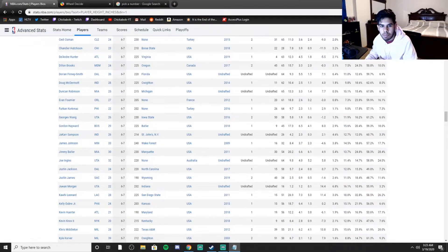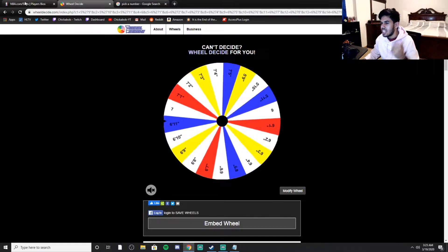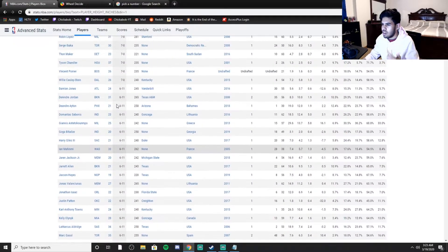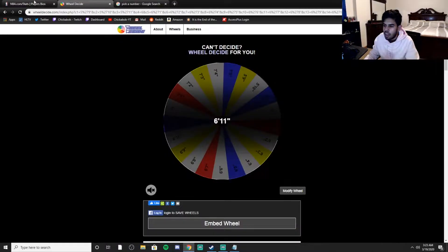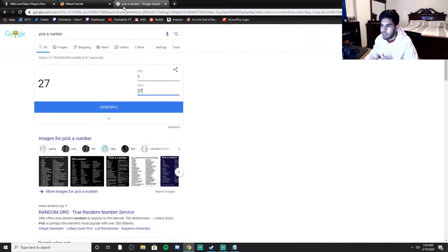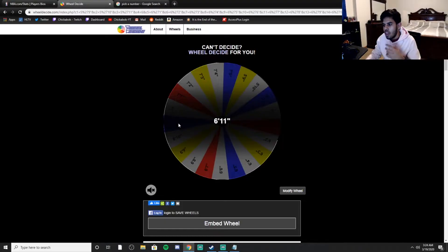We got 6 people already. We need to speed this up. We get 6'11 — really good quality centers. There shouldn't be too many players at 6'11. There are 27 players. We saw Giannis, Karl-Anthony Towns, LaMarcus, Marc Gasol — great players here. We get number 9: Jaren Jackson Jr. I'm really happy with that — he's a really good trade piece, or I can keep him because he develops pretty well and plays really well in 2K.